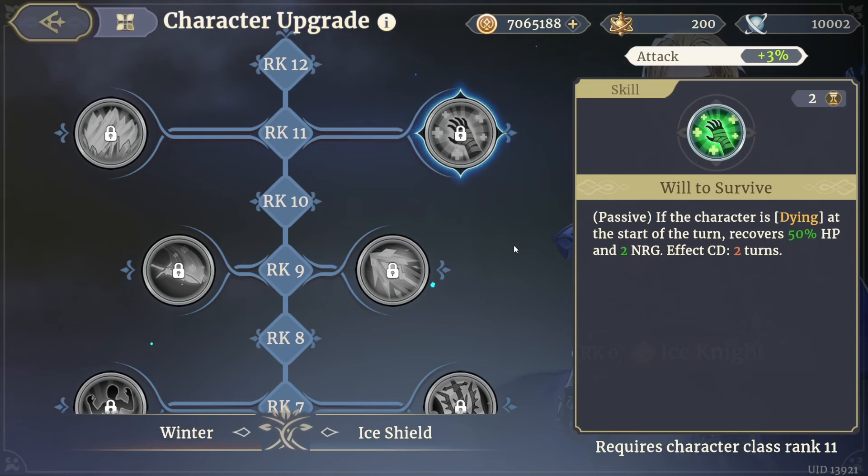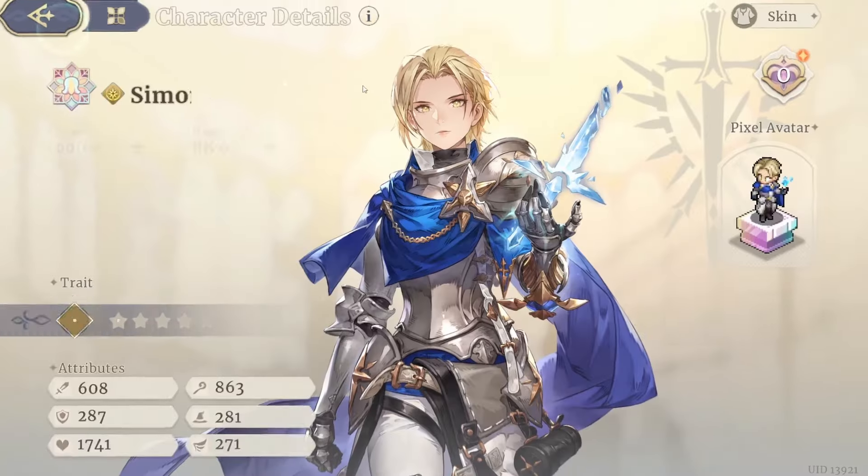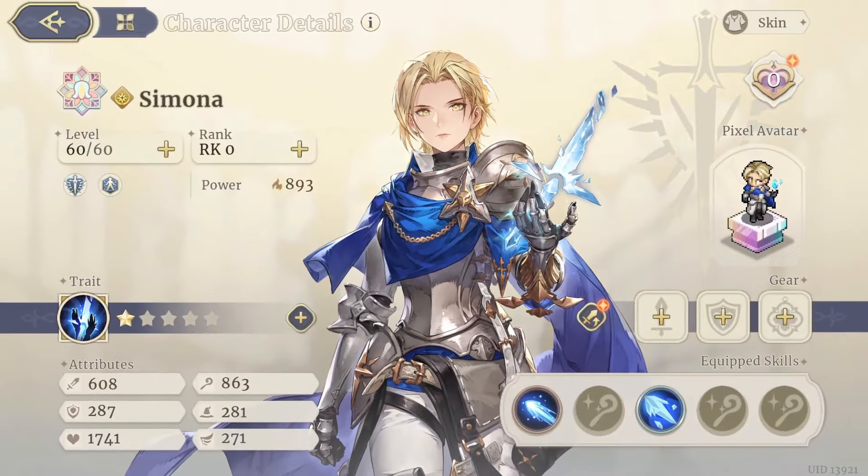Will to Survive: if the character is dying at the start of the turn, recover 50 HP and energy. Again, you can build her as a pure tank support or as an offensive unit. I've actually completed quite a few battles with her just testing her out, and she is absolutely amazing.